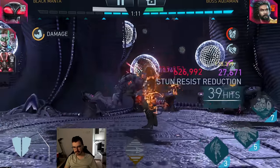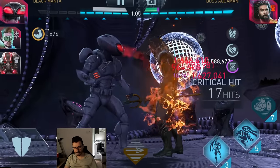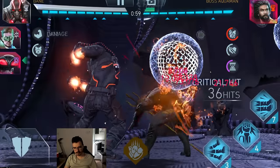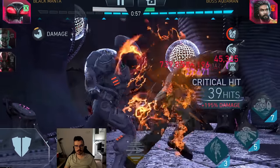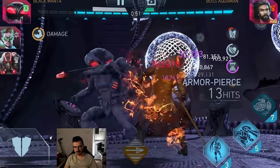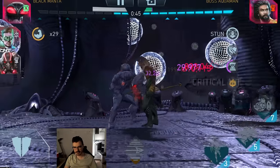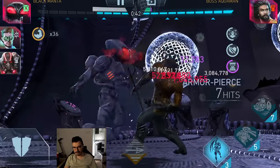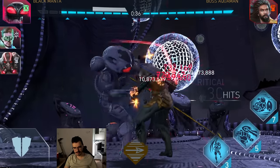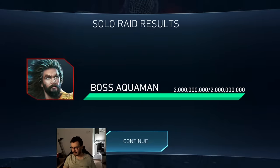Also probably should have done super move at some point but it's fine. Oh that was bad, I'm losing all the damage stacks. You shouldn't tag straight into a special like that - that's terrible. You should tag into some basic hits because you're going to lose your Manta passive stacks. Yeah that was really bad, I knew this. Okay, we killed him. It wasn't as smooth as I was hoping but we killed him. Let's move on.